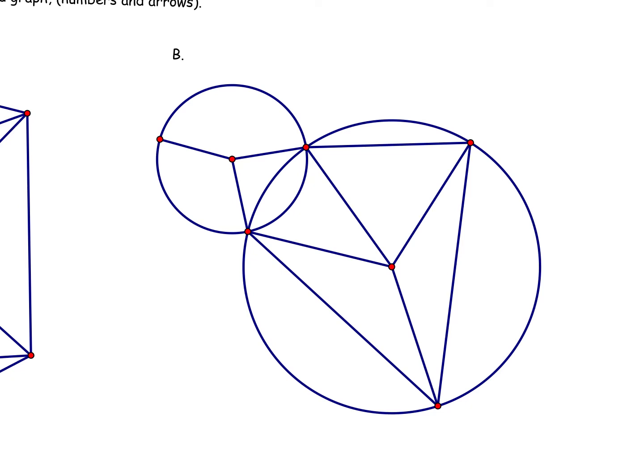The first step is to determine whether there's an Euler circuit. For an Euler circuit, you need a connected graph where all the vertices have an even valence. So go through your graph and determine whether you've got an Euler circuit by looking at how many edges are at each vertex. Do we have any vertices that have an odd valence?